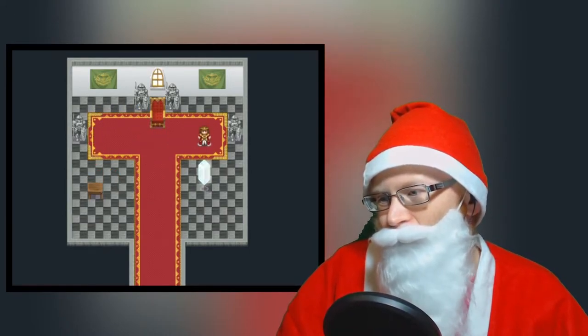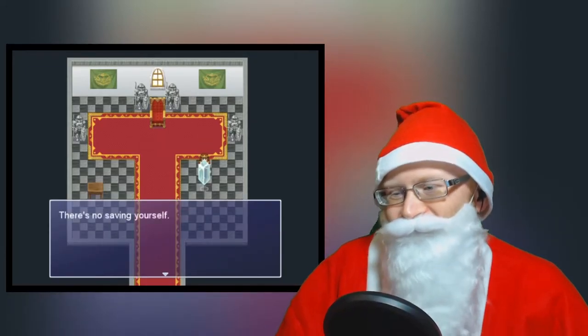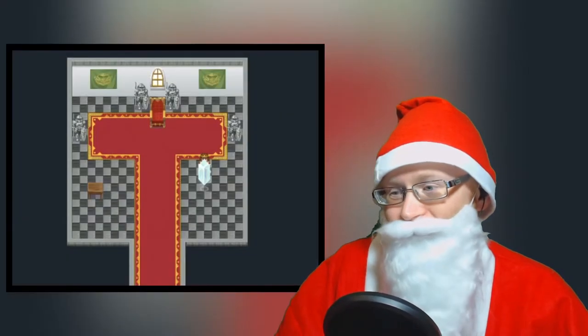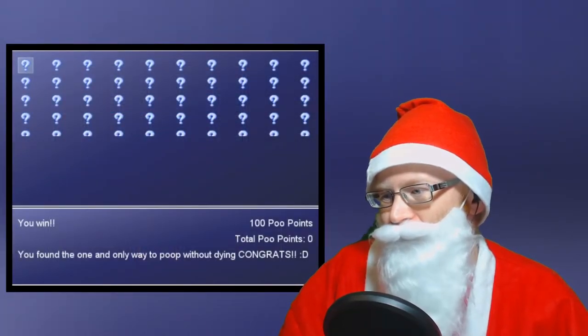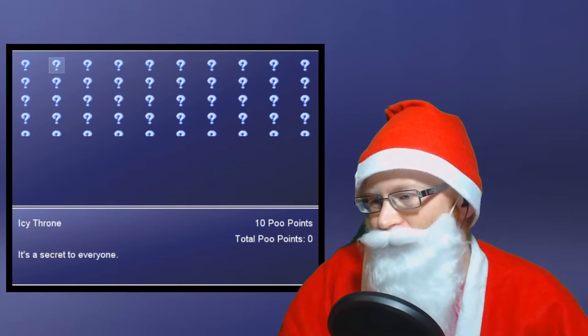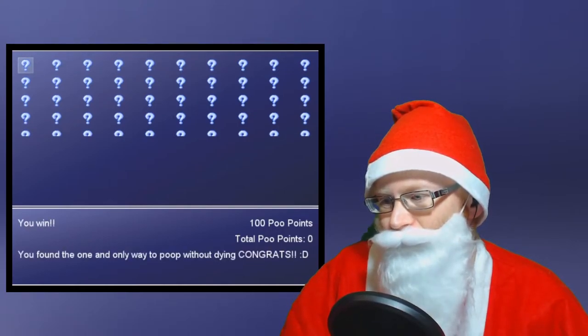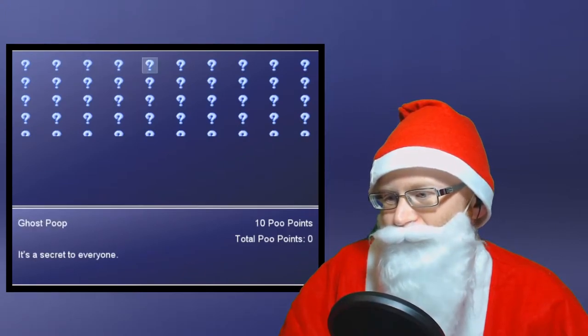I hope... how badly exactly do I need to go? Alright, we can save here. There's no saving yourself. Oh, but I can still save. I thought it was going to tell me I wouldn't be able to. Achievements. Oh, there's a whole load of achievements. So there's 100 poo points, 10 poo points. So we get 100 poo points if we win. We found one and only one way to poop without dying. Congrats. There's a whole load of achievements - we'll try to get all of these.